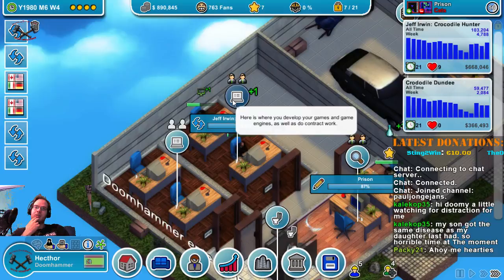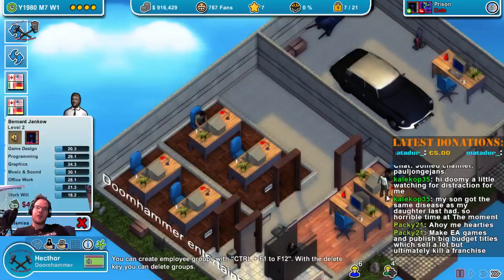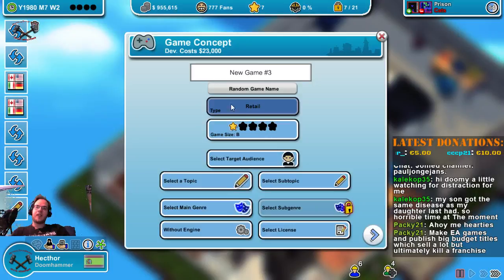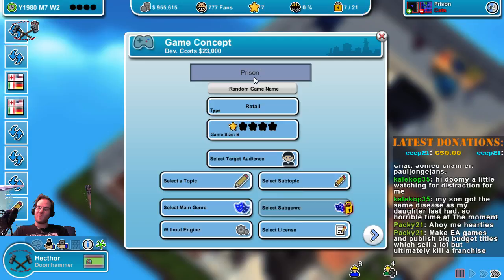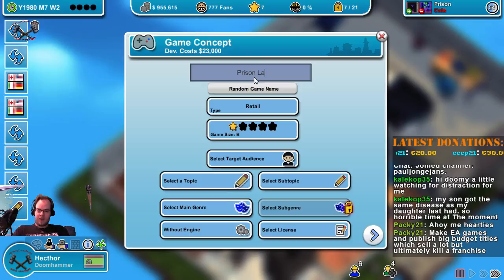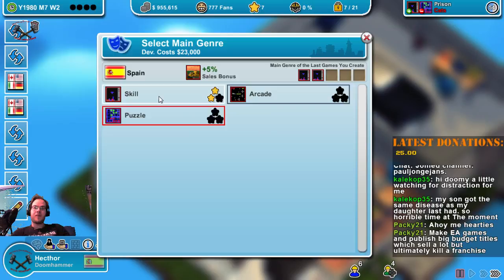One more game update for Crocodile Dundee. The two of you will go in here and make me another game — Prison Labor. It's going to be prison because that's a very trendy topic at the moment. It's going to be a skill game because it's still like that — and we know that adults like skill games.